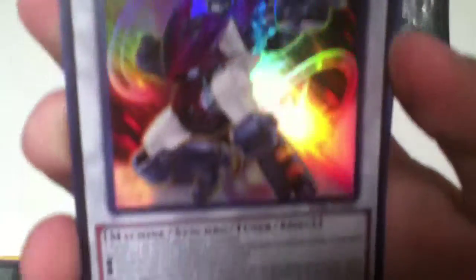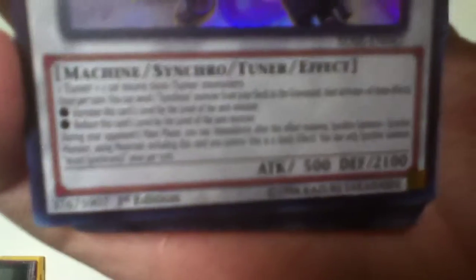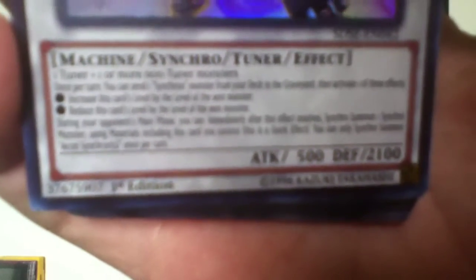This is Cell Synchron. One Tuner and one or more non-Tuners. Once per turn, you can send one Synchron Monster from your deck to the grave and activate one of these effects: increase this card's level by the level of the sent monster, or decrease the level by the level of the sent monster. During your opponent's turn, the turn after this card resolves, if it's their main phase, special summon one Synchron Monster using materials including this card you control — this is a quick effect. You can only Synchro Summon using Cell Synchron once per turn.